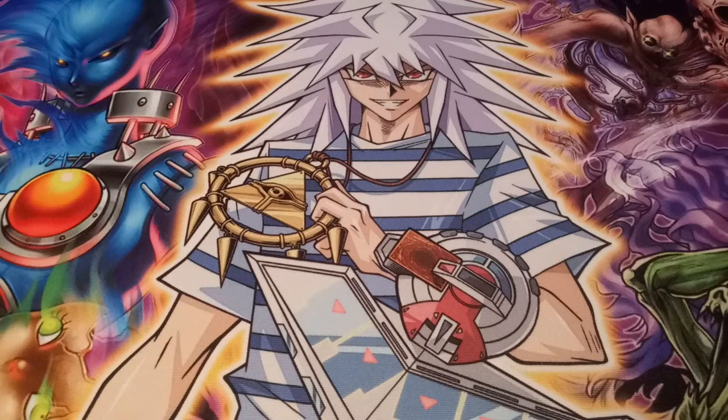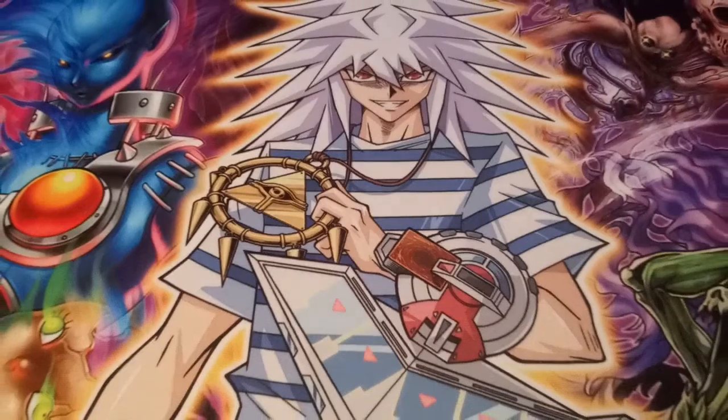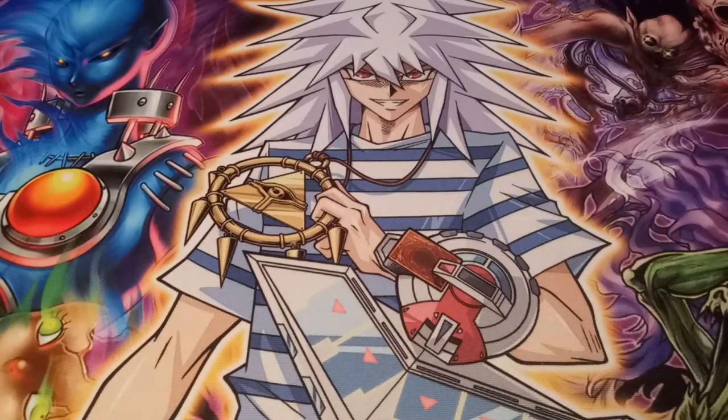This one has actually saved me a good amount of times. When you draw it, reveal it, special summon it, and you can target one other face-up monster on the field and banish it until the standby phase of your next turn. Let me tell you a quick story — my opponent had Utopia the Lightning with Power of the Guardians with two counters on it. I drew into this one, banished Utopia the Lightning, got rid of its material, Power of the Guardians, and then it came back on my next turn with just 25 base attack. Fortune Fairy Sui was a game changer right there.